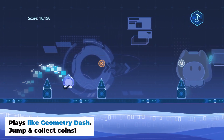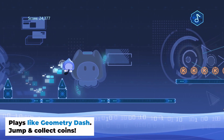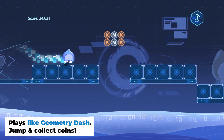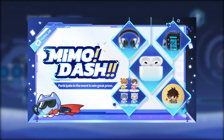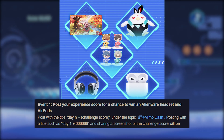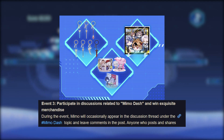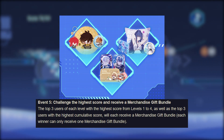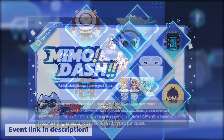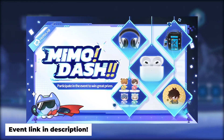The minigame plays like Geometry Dash — jump and collect coins along the way. There are many activities related to the game that you can participate in, such as posting your score, joining the discussion, even challenging the highest score. They all can reward you with physical items each. Detailed explanation is in the description below.